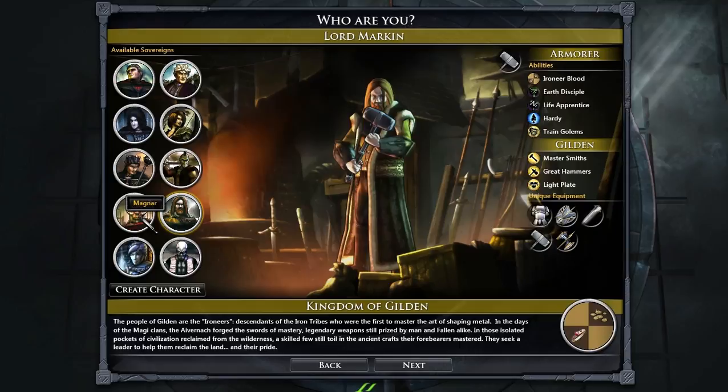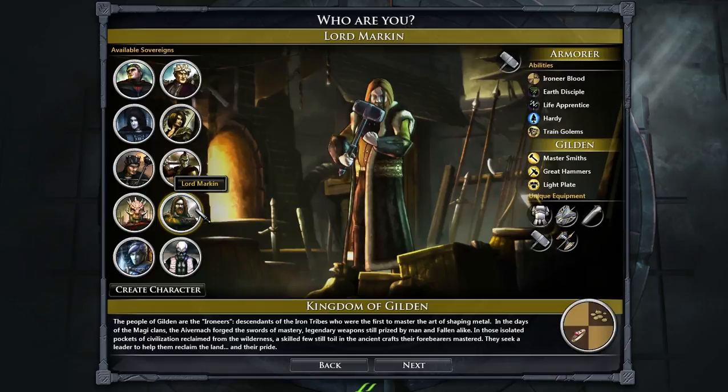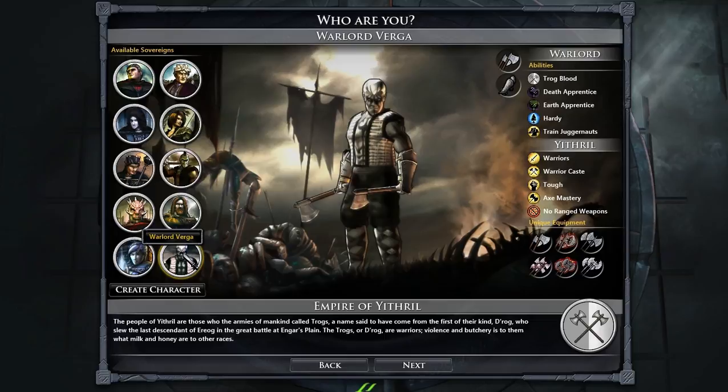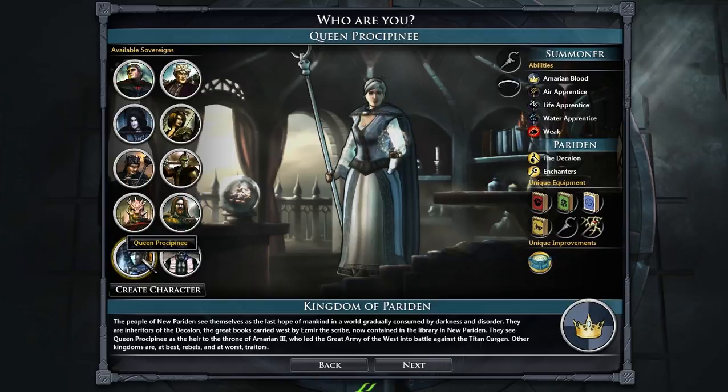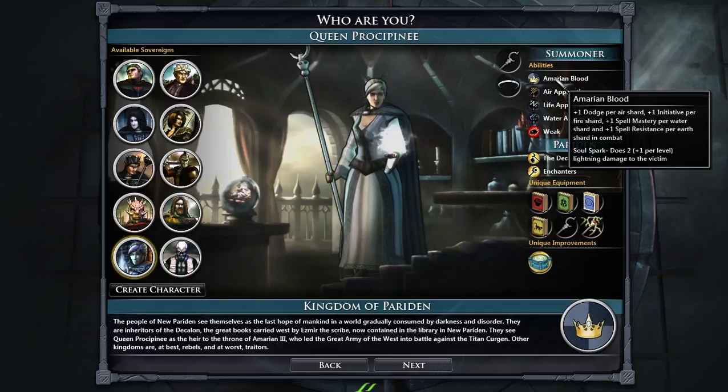These guys are also probably not bad — they're a bit more evil-aligned, but otherwise a little similar to the Ironir blood. Warlord Virga is another killing machine. And then Queen Procipini — she is super mage. This is actually a really interesting bonus they have, which we might look into. But anyway, let's get back to creating our character.